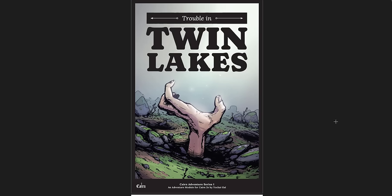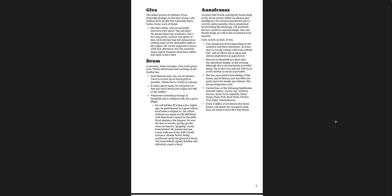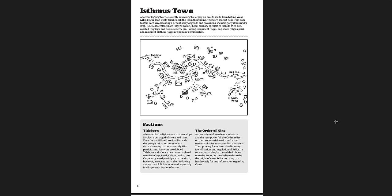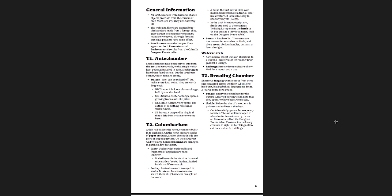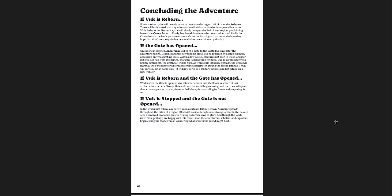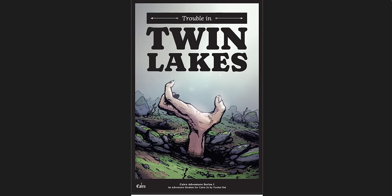There's another one here — Trouble in Twin Lakes, an adventure module by Yokai Gol. What appears at first to be a set of interconnected events are instead simple coincidences — Aldo's fate and that of the map and the Deadmillers are, in fact, completely unrelated. The players are going to run from one to the other and find out about that. There's a great region map — West Lake and East Lake, Twin Lakes. Rumors, encounters, Isthmus Town, great little maps of each location. I really like this adventure — it's a great starting campaign setting or location with a lot of cool stuff. It's a standalone adventure, pretty short, but there's a lot of material here for quite a few sessions.